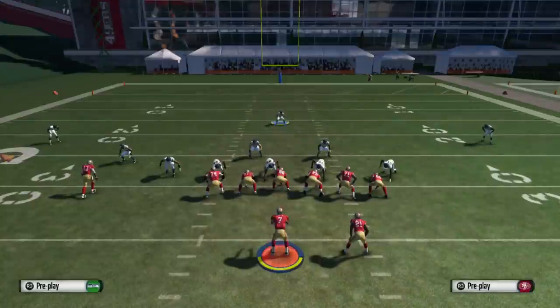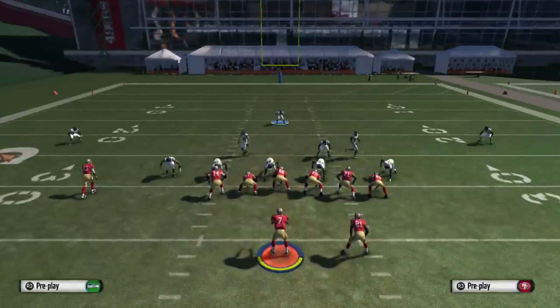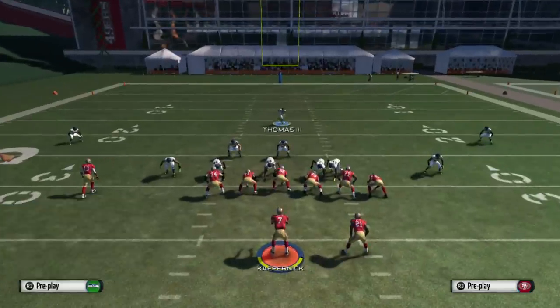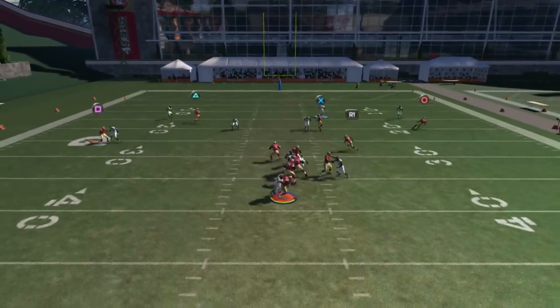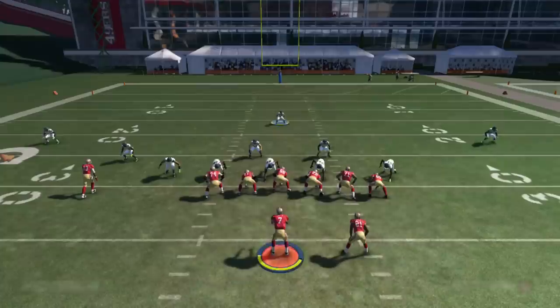If for some reason somebody blocks that B-gap, then the left defensive end or the outside safety is gonna come in. So again: base align, shift linebackers to the left, crash defense, align down, move the safety down and blitz him. And there we go — if the B-gap does not come in, that left defensive end is gonna get in there for a nice sack.